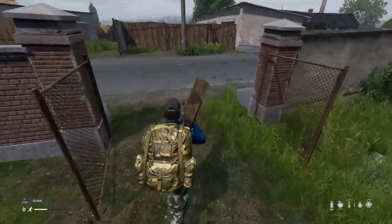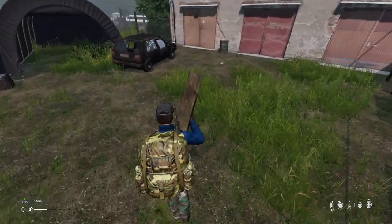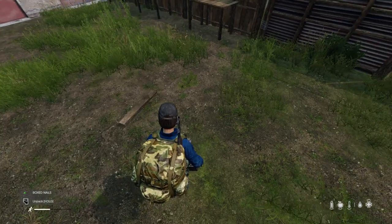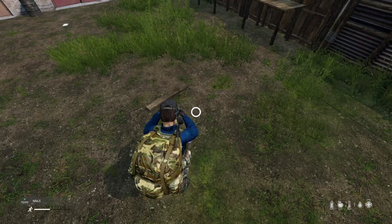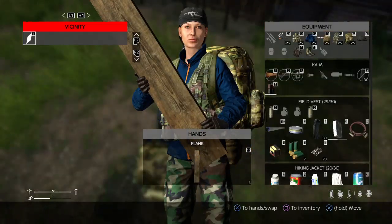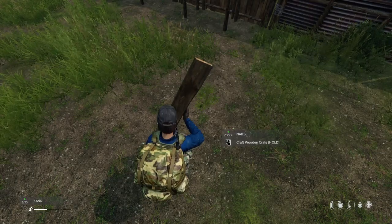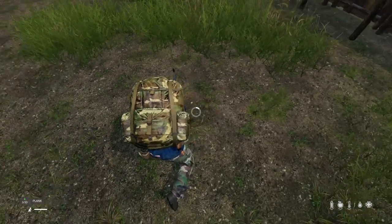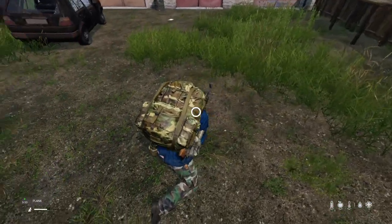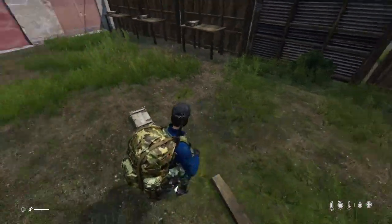Let's go back into the safety of our base and make sure we've got some nails ready. Let's unbox the nails and put the nails into our hand. Pick up the plank, combine the plank with the nails, and craft wooden crate — just hold it. And there we have a beautiful wooden crate.